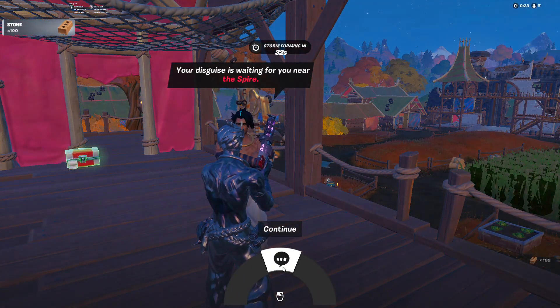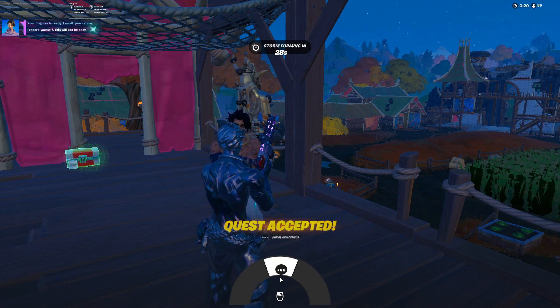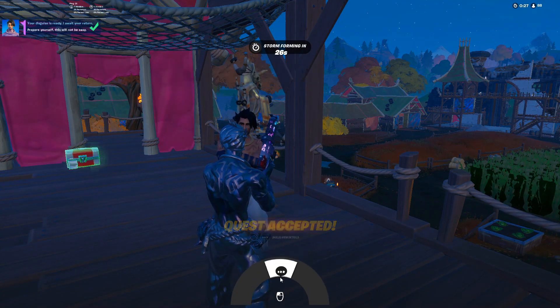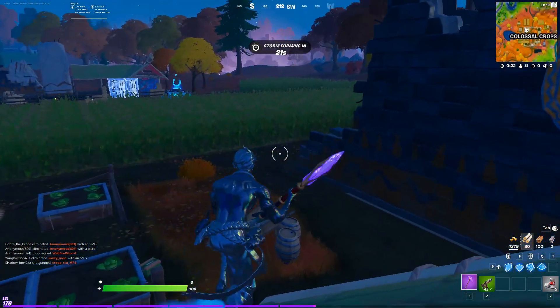First things first you have to return to Raz from the last quest. Talk to him — your disguise is waiting for you near the spire. Among your fingers you will find a crystal focused pickaxe. Sample the crystal shards and return the device to me. May the old guardians guide your path.